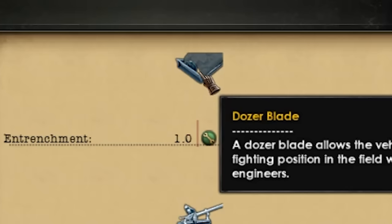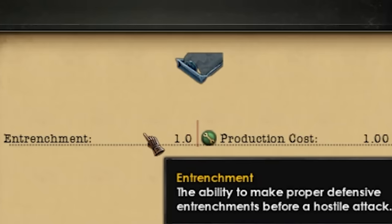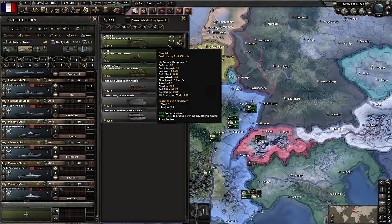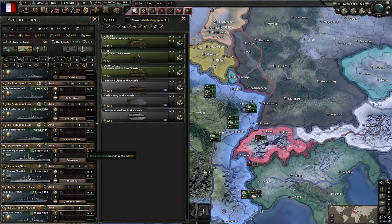Here you see the dozer blade — it's an attachment, a module for a tank that gives entrenchment a natural way of improving defense. With great passion and enthusiasm, the French should produce many a different tank. Today we'll be producing a defensive tank to hold ground instead of attacking — technically a bunker on wheels. Is it doable? Yes, and I want to make it unbelievably broken.